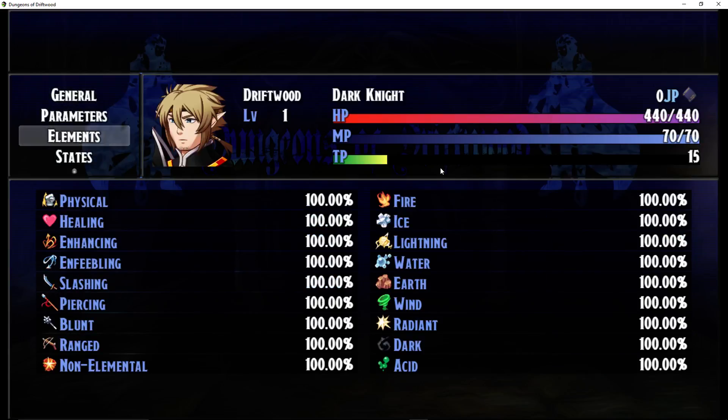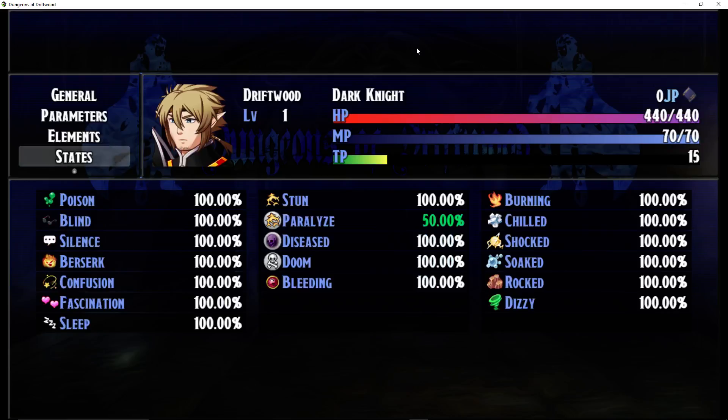Icons on all of the elements are in the process of being changed. When you change an icon for an element, you have to go through all your descriptions and update that icon number everywhere it's referenced — change one thing, you've got to change a hundred things. Dark Knight has natural paralyzed resistance — that's why you see 50%. White Mage and Bard have natural silence resistance, some classes have blind resistance. They all have their natural innate bonuses based on their class.